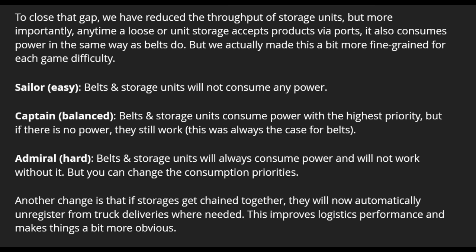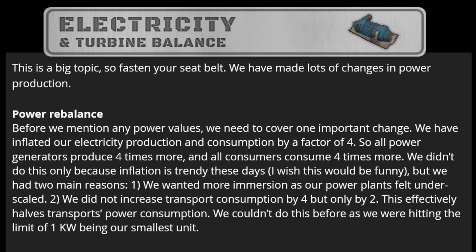You might be worried about power consumption, and the update has big changes for that too. Every generator makes four times the power it used to, but every building also consumes four times the power it used to. The devs updated the belts to only use two times the power, so overall belts now use less power — which is the greatest change in my book, even if storage now uses a tiny bit of power as well. They also changed the ratio of high-pressure turbines to low: it's now a one-to-one ratio, which should make everybody's life a little bit easier.